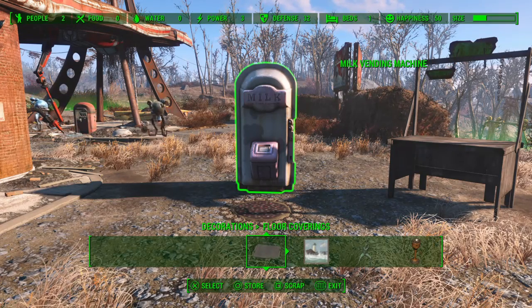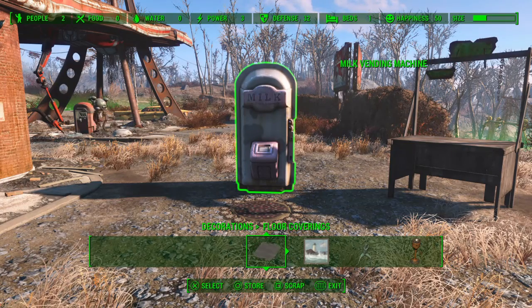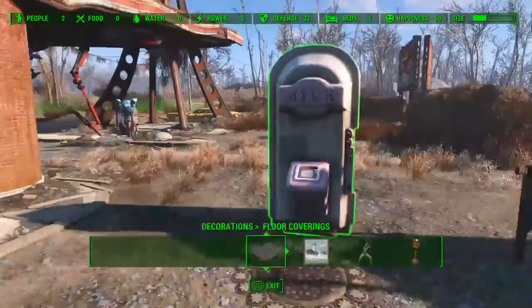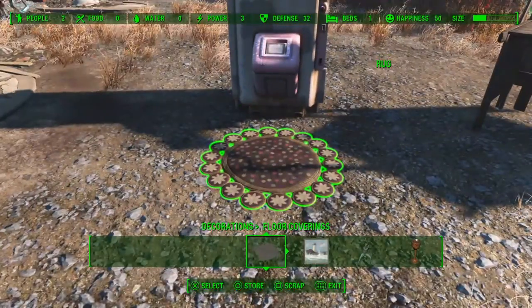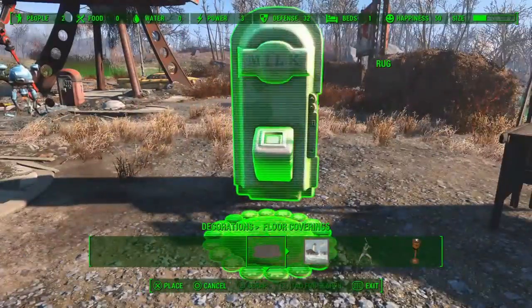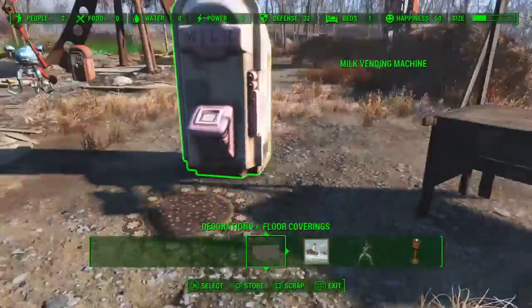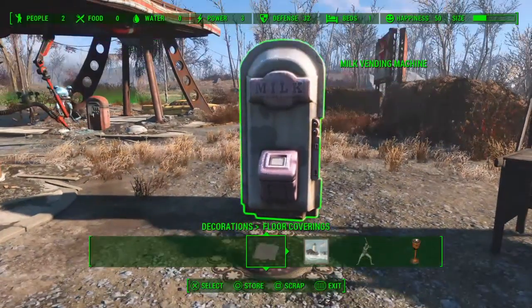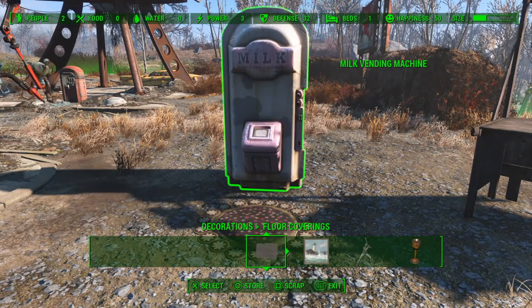There's a bit of confusion out there about the rug glitch. A lot of people are still saying that it's been patched out, and that's only half true. There are two versions of the rug glitch. One of them was where you would place a rug next to an object, noclip it into an object or a wall, select the rug, and put that object into the wall. That version has been patched and is far too unreliable.